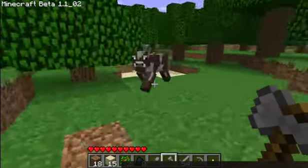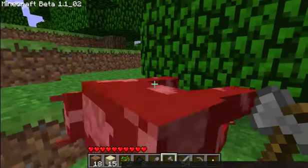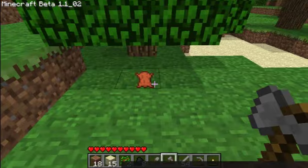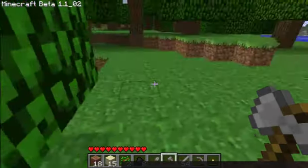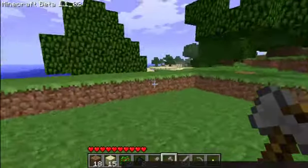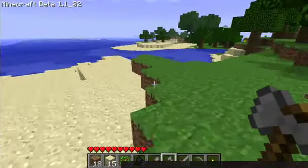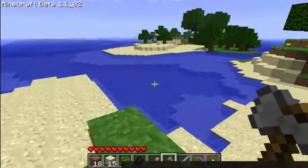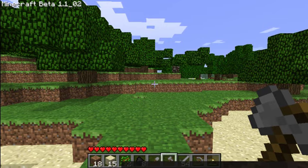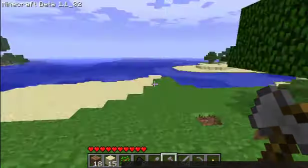The mobs - I've got to explain the mobs. As you can see, that's a cow. I just murdered it with an axe. There are loads of different types of mobs - bad mobs and good mobs. Pretty much the good mobs are cows, sheep, pigs, and chickens, and they give you resources when you kill them.